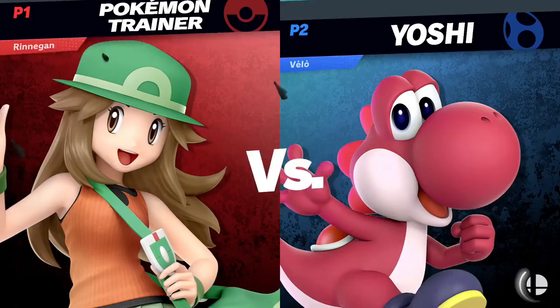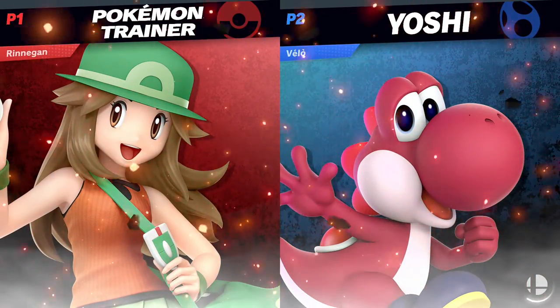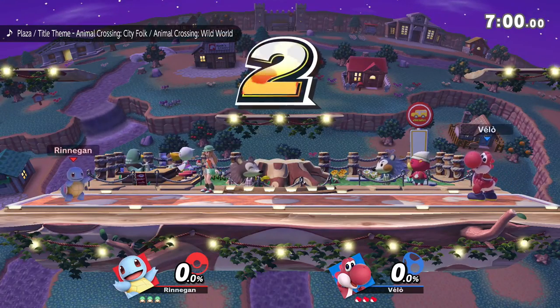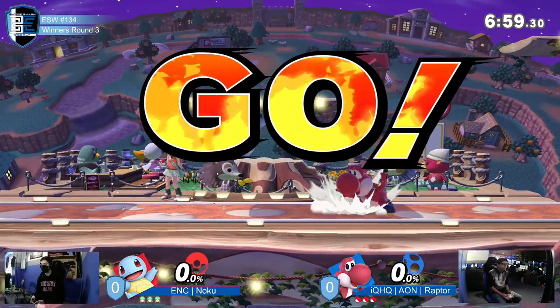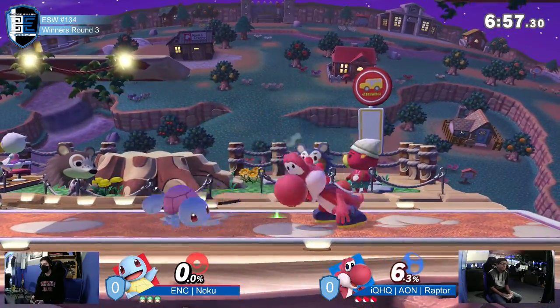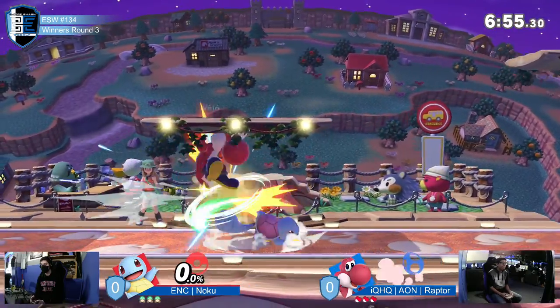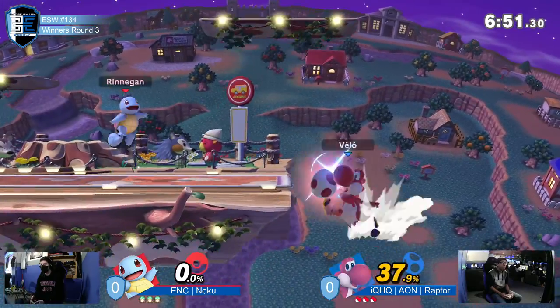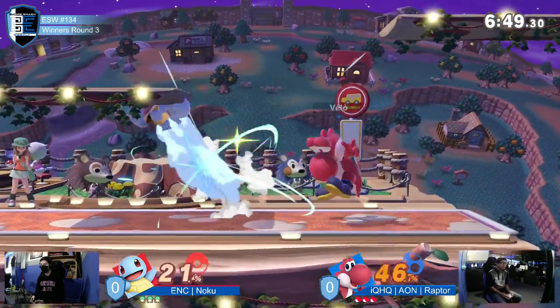Sure it is. Wow, you're toxic. Looks like you were right with the Yoshi pick, though. I remember Raptor was here two weeks ago and he came through with his Yoshi — he plays a mean Yoshi. He's really good at using the armored double jump to his advantage to get out of sticky situations that he might not want to be in.